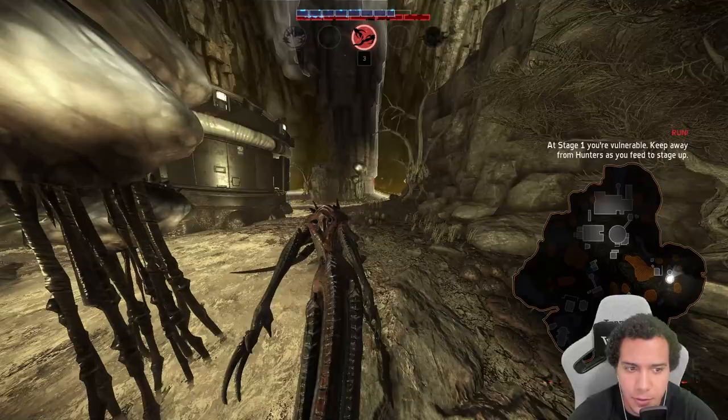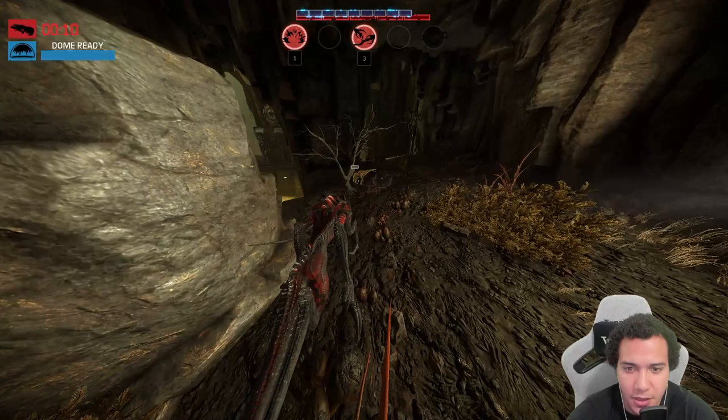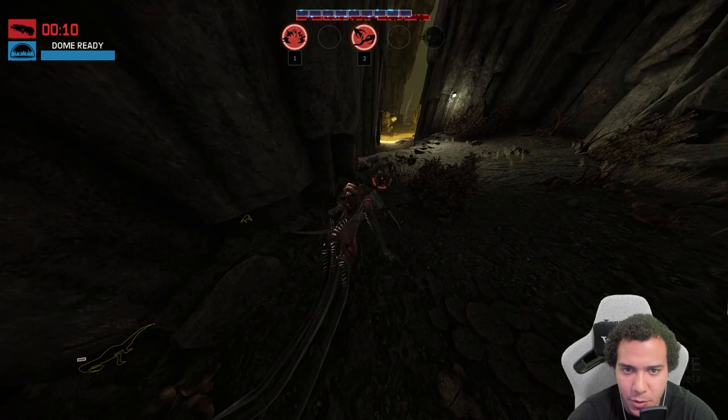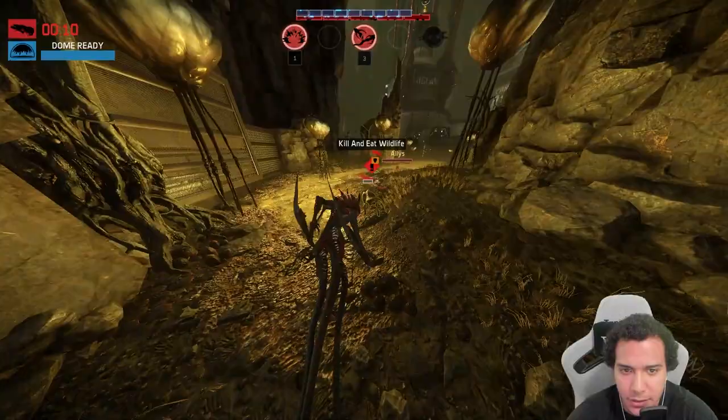Use your map — it's very important when you play monster, especially in Hunt. They just landed; I know because the UI on the top left popped up. They already know where I'm at because they did the scanner thing. Yep — tracked by scanner. They already know where I'm at.